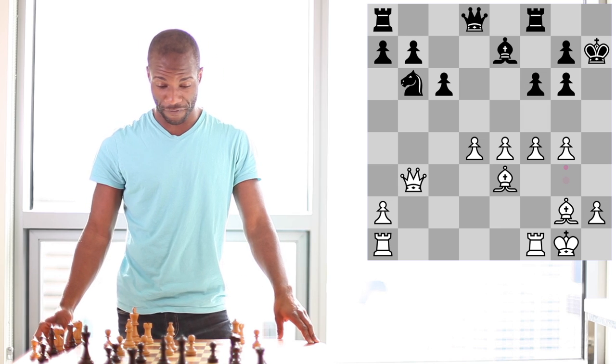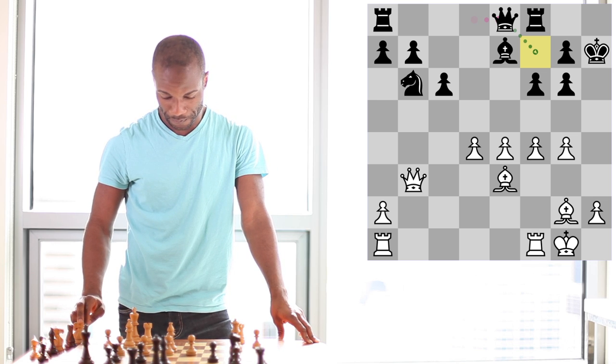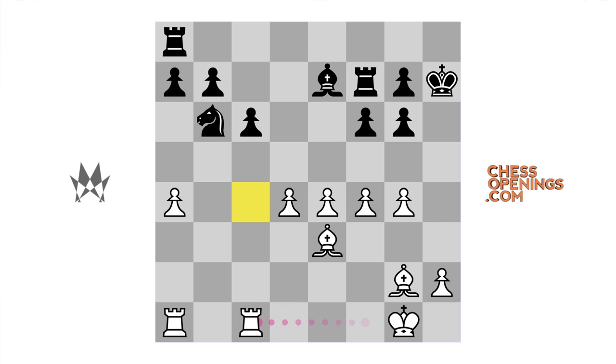Rather than playing pawn to f5, Victor's pupils played the move queen to e8, preparing to bring the queen to the f7 square. White began to open up a second front with pawn to a4. In this case, black cannot even reply with pawn to a5, as now that the queen is no longer on the d8 square, the knight on b6 is hanging. Therefore, after pawn to a4, black replied with queen to f7, and an exchange of queens took place on the f7 square. Just before playing pawn to a5, white shows a little bit of technique by first depriving the knight of the c4 square with the move rook f to c1. By now, white's advantage is decisive.